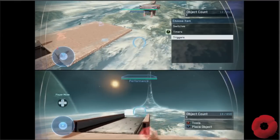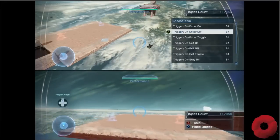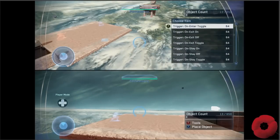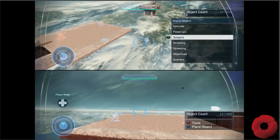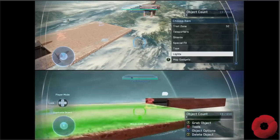There's an entire scripting section — on enter triggers, on exit triggers, on stay, on destroy. What can you actually do with those? Like when you select them... yeah, screw actually using this, but playing maps built from this is going to be amazing.